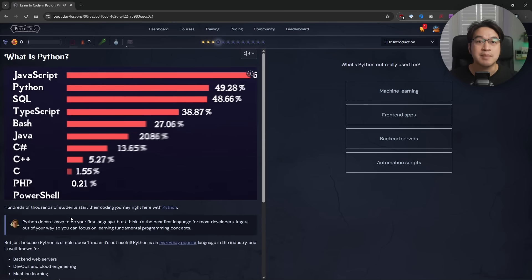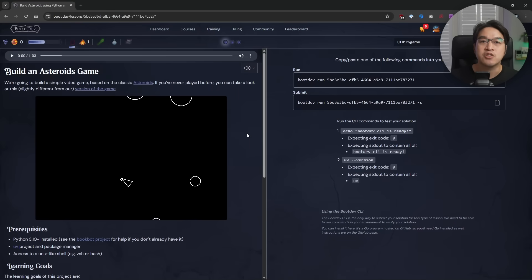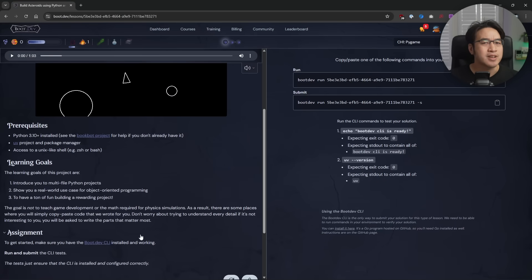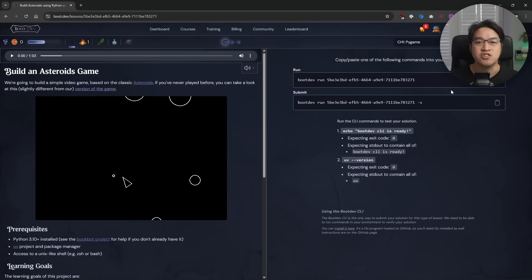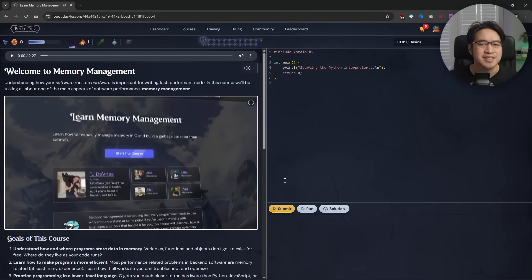With Boot.dev, you'll learn backend development step-by-step using Python, SQL, and Go. There's even a game development course where you can build your own Asteroids clone from scratch. Instead of sitting through boring lectures, you're coding real projects like you do on the job. I've been testing this out myself, and honestly, it feels more like playing a game than sitting in class.